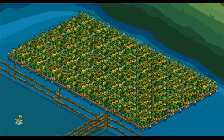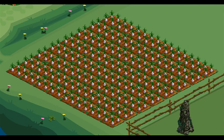Red Rice Paddy is a 30-minute water crop. The bushels are needed. Stained Garlic is a 30-minute land crop. The bushels are needed.